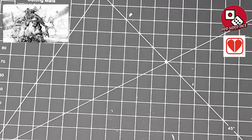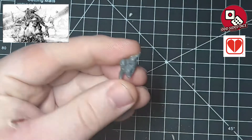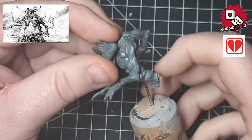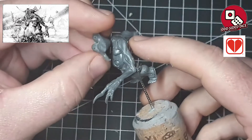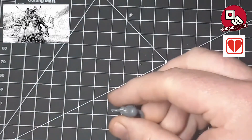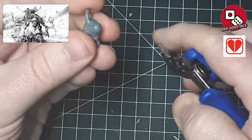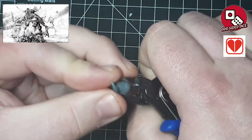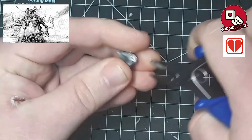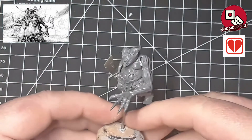For the final component we need to decide on the head. Going through the Chaos Spawn kit I came across a tri-head that's really going to sell the idea of a Nurgle Demon Prince. The main problem is it has a large nub on the back designed to fit into the body of the Chaos Spawn, which would hold the head sitting far too far away from the model. We need to remove this nub to seat the head where we want it — an easy enough modification: go back to the precision cutters, remove the material, and glue it into position. With that, all the components for this build are now in place.